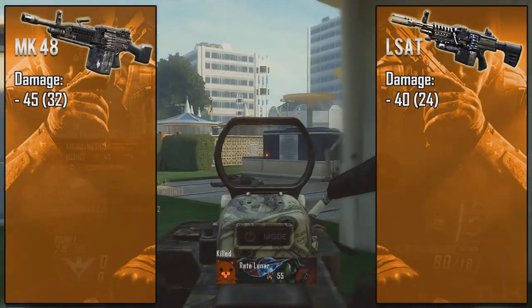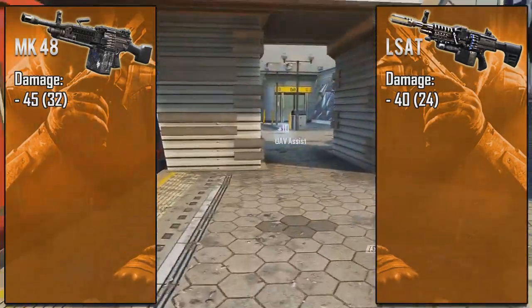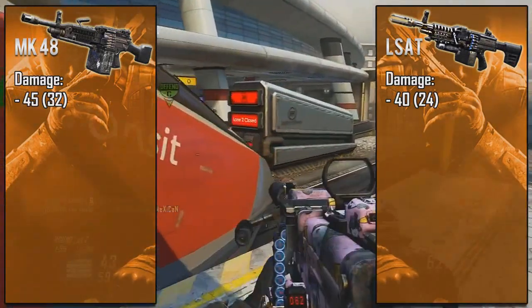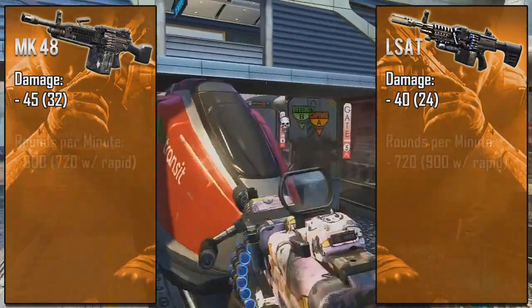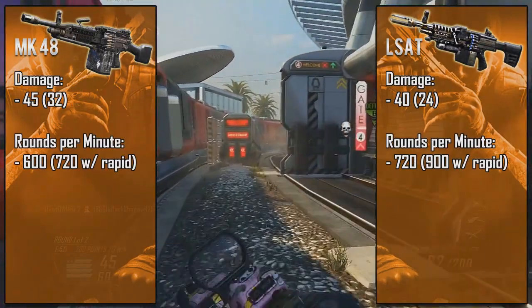The amount of raw stopping power this weapon has is just far greater than any other automatic weapon in the game. Don't get me wrong, the LSAT is still very strong as well, just not quite as strong as the MK48. The next big difference we see is the fire rates — like the Hammer, the MK48 shoots fairly slow at 600 rounds per minute, while the LSAT shoots at 720 RPM.